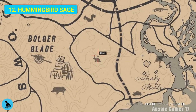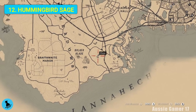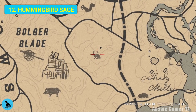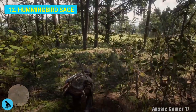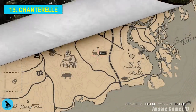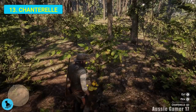I've headed down this way looking for more orchids, but we've come across some hummingbird sage so we're going to pick that up. We are just east of Bolger Glade and the big church across the road. Also literally just a little bit further than that is some chanterelle - some sort of mushroom type plant. Let's grab that.